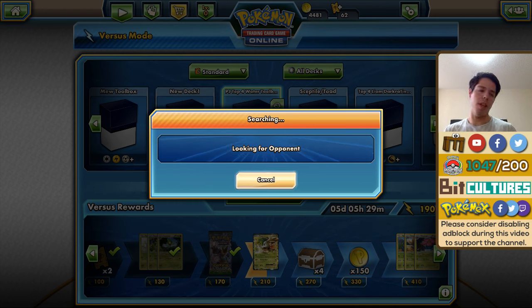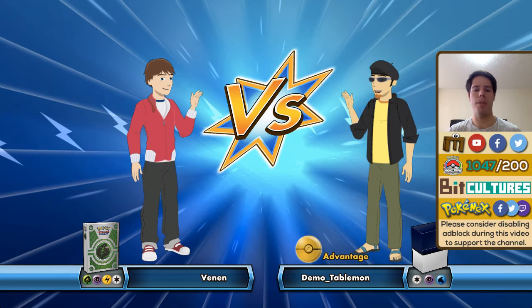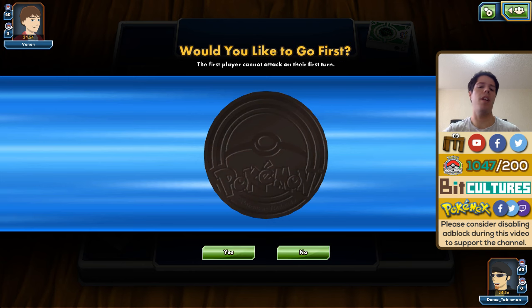I'm really excited to use this deck — it's definitely one of my favorites. I've always favored water Pokémon; I won Nationals with Greninja, which is a water Pokémon, and Blastoise and Squirtle have always been some of my favorites. Mudkip and Swampert too. I used to love the old Blastoise LX, Steelix LX, Lugia LX deck, and I won a few City Championships back in the day with Feraligatr Delcatty.